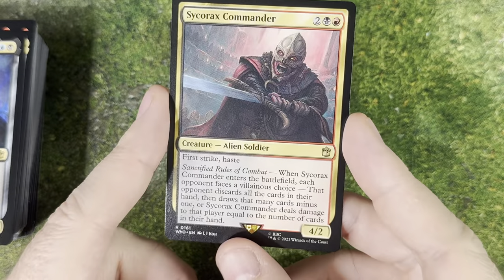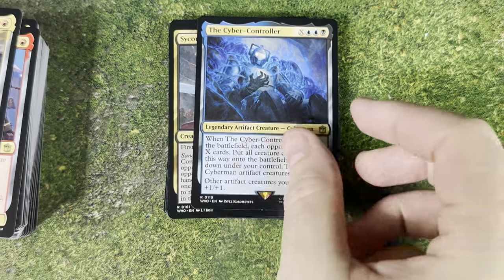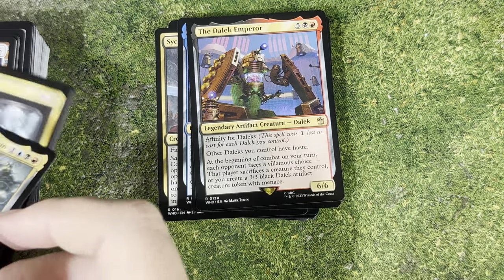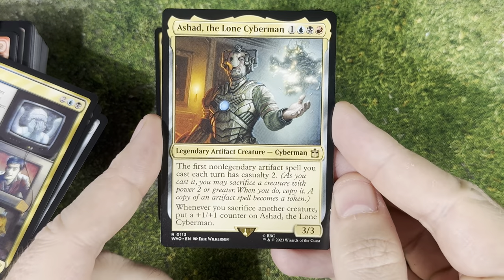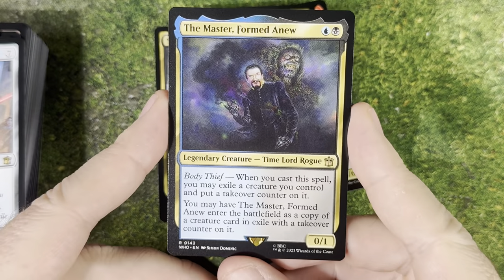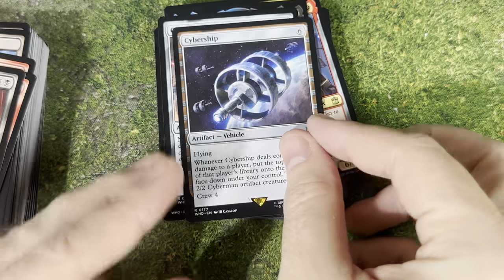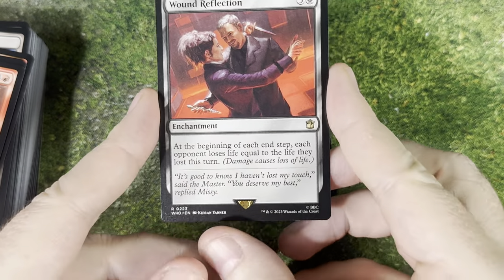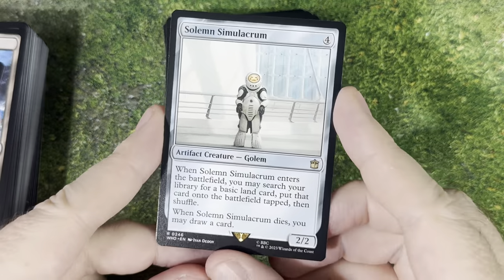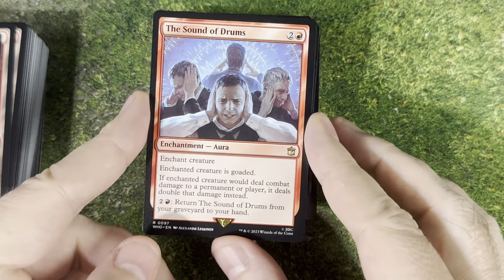We've got Sycorax Commander — cool episode, that was when David Tennant first started his series, so cool. The Cyber Controller. The Cult of Skaro. The Dalek Emperor. We've got Ashad, the Lone Cyberman. We've got Blink. We've got the Master, Formed Anew. We've got a Cybermen Squadron. We've got a Cybership. Wound Reflection. A Blasphemous Act. And Solemn Simulacrum — this was a great card. I love that they've done new art for existing cards.